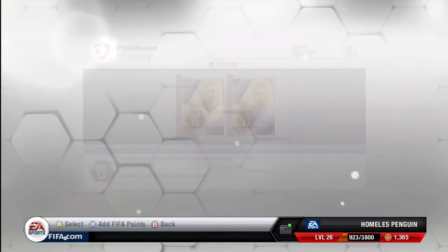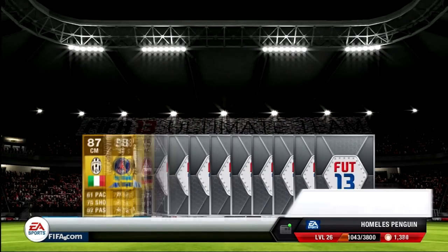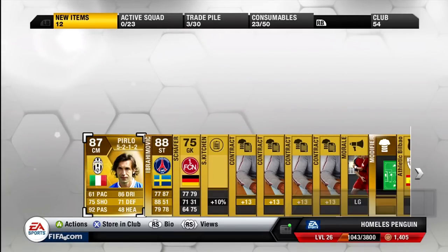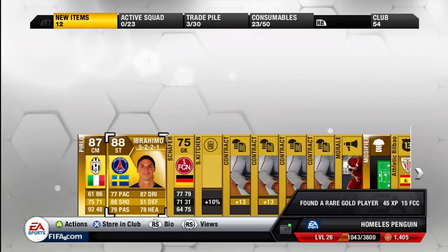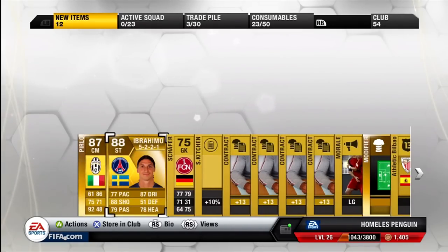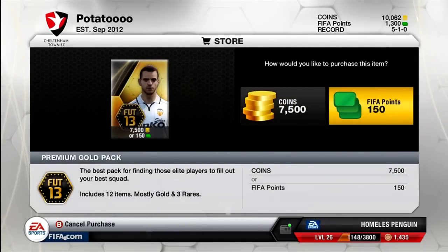Alright guys, so today I am bringing you a special video. This video is actually going to be a review of all the best packs that I got throughout 2012 on FIFA 13 Ultimate Team. Just by looking at the first pack, I had a pretty good year with pack openings. On the release date of FIFA 13, I managed to get myself an 88-rated Ibrahimovic and an 87-rated Perlow, which was just absolutely crazy.